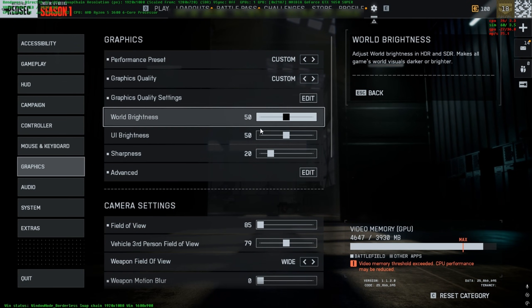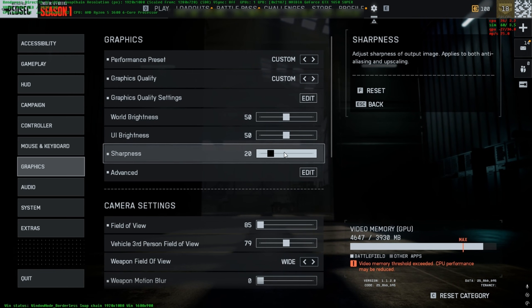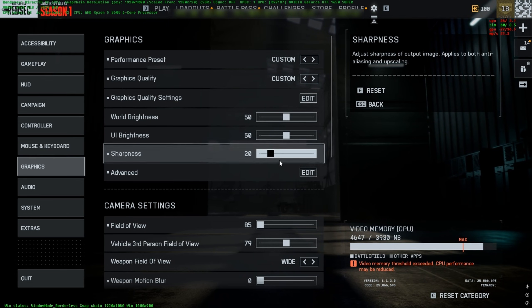For the world brightness, I keep it at 50, and 50 for UI brightness as well. For sharpness, don't increase it — it'll make your game look a little too sharp and won't look good.